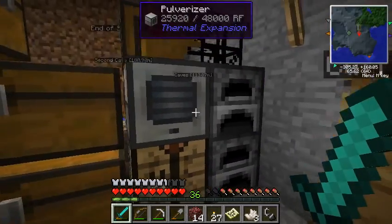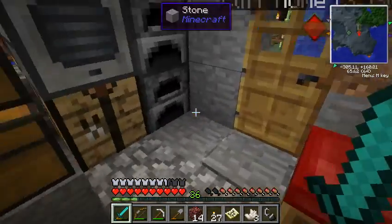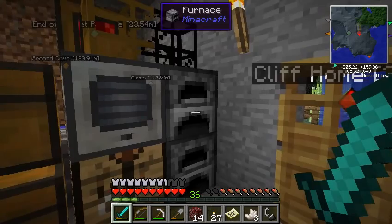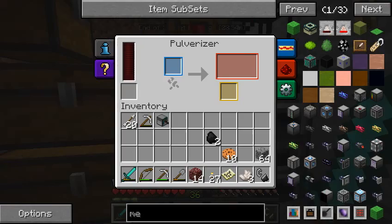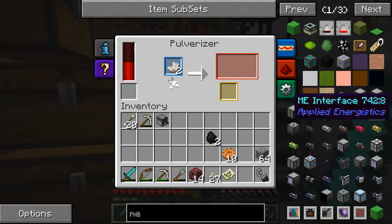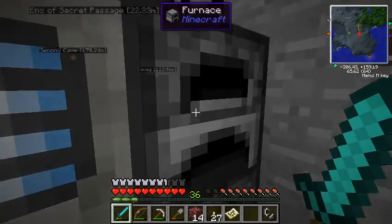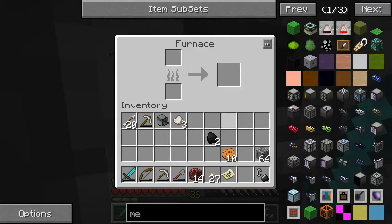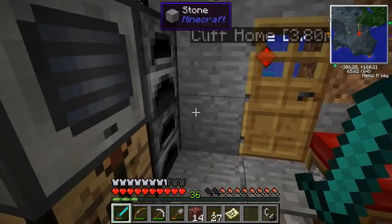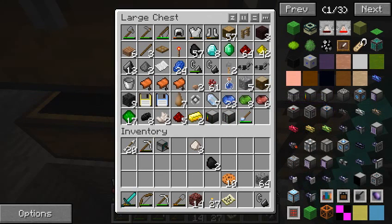You might think it would be ridiculous to be afraid of zombie pigmen, but they actually did like one and a half hearts of damage even with just a gold sword, and in a group they could be really hard to deal with. So let's turn all of this into nether quartz dust and try to make the last part of the ME controller. It's all being pumped into the furnace. We've got nether quartz dust. And we're going to need more surge quartz dust.